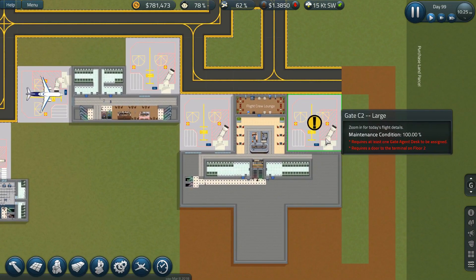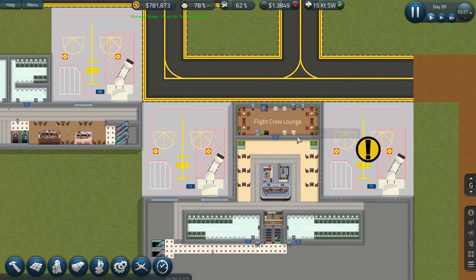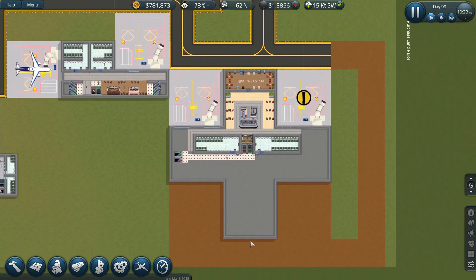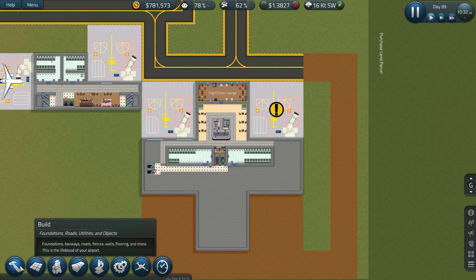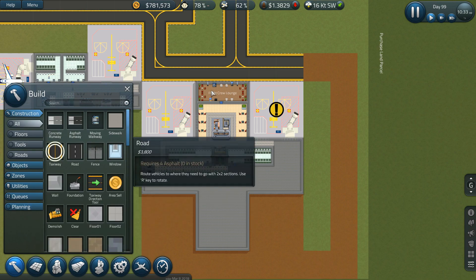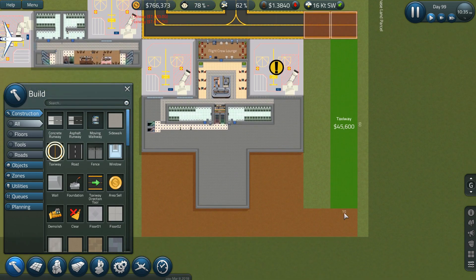What I want to focus on today is getting this kind of finished up — in the sense of being ready to accept flights. First and foremost, I need to get a taxiway in here so the flights can connect up to these gates.